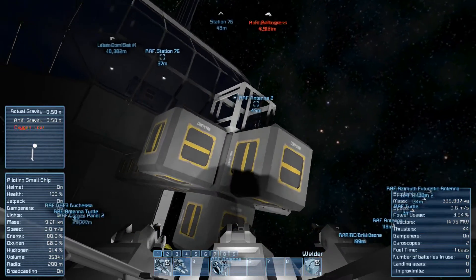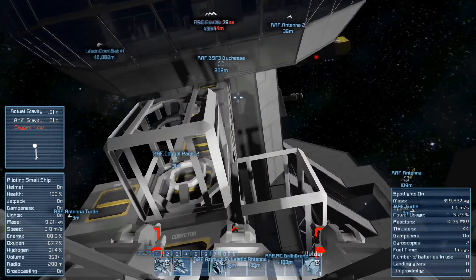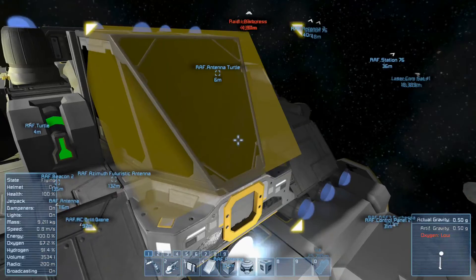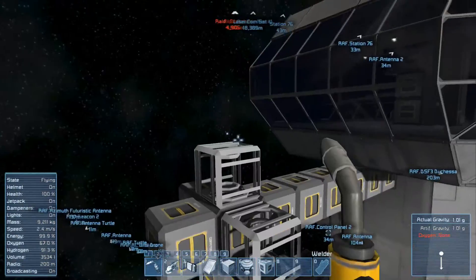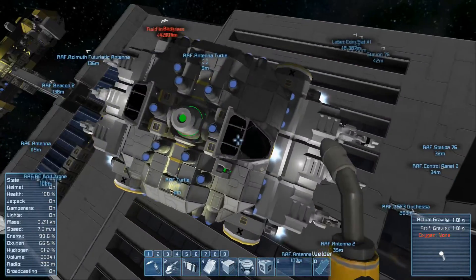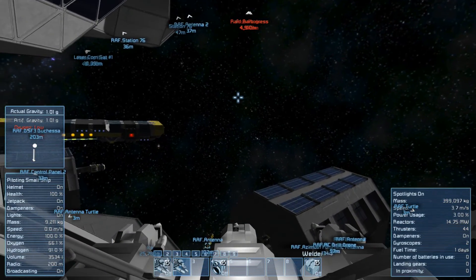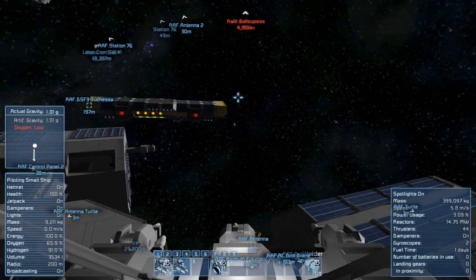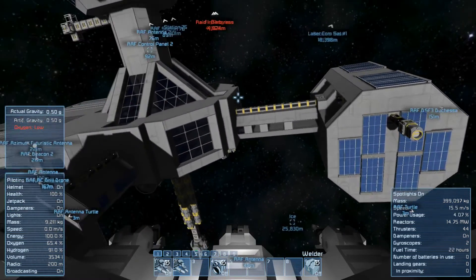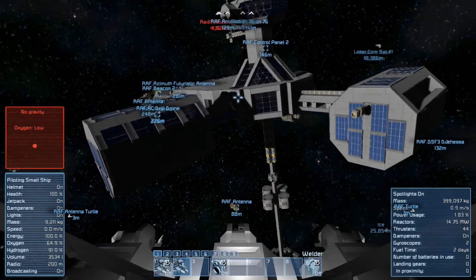Bringing over the Turtle here really makes sense — it was a good choice to take it with me. Now that the autopilot works, I'll definitely be able to fly it back and forth a bit easier. I can just say 'fly me over there,' the ship flies, and I can go make myself a coffee or do the dishes. Sorry for coughing, by the way. Good — let me fill up the Turtle with stuff.